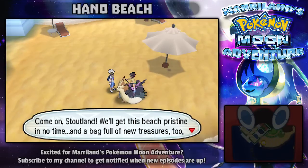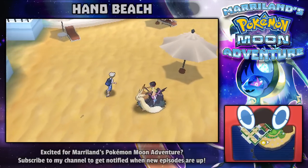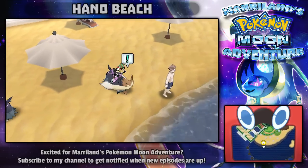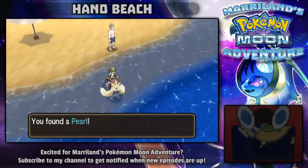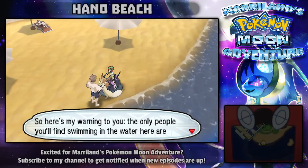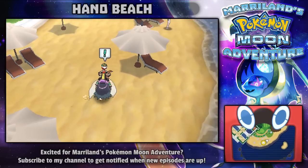There's probably a lot of hidden items in the sand, and there's also a Zygarde cell that I actually saw while editing — I was like, wait, there's a Zygarde cell there. I'm sure there's probably a lot of really good items. I can actually go in the shallow water, that's nice. A trainer warns me that the only people swimming here are Pokemon trainers, so be careful out there.